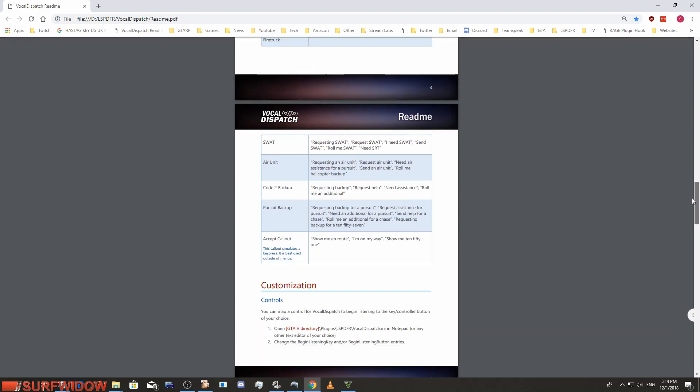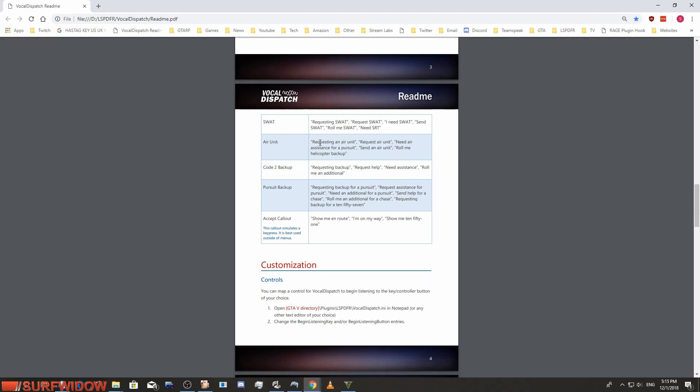The ones you'll probably find most useful with a game pad are: air unit, code 2 backup if you need assistance, pursuit backup, and accept callout. SWAT is useful if you're dealing with a big situation — say a terrorist attack or something out of control. Down in the gang area of Los Santos, at Grove Street, you can stop somebody and suddenly half the street is shooting. Being able to crouch behind a vehicle, tap one key and say 'requesting SWAT,' 'I need SWAT,' 'send SWAT,' 'need SRT' — and they turn up. That's quicker.